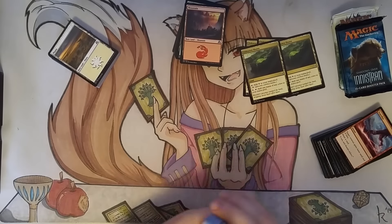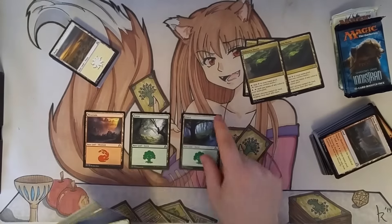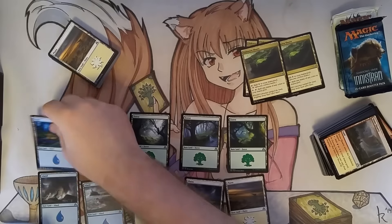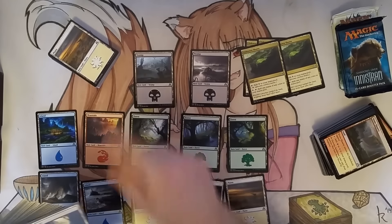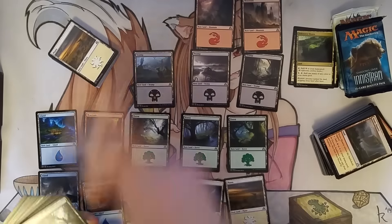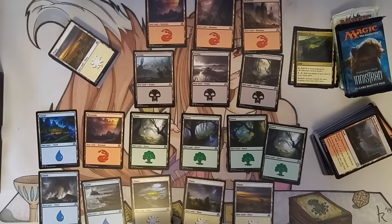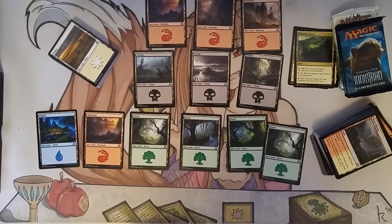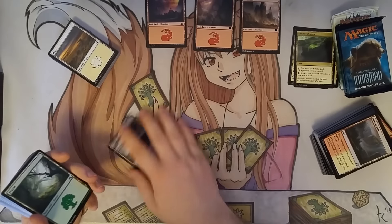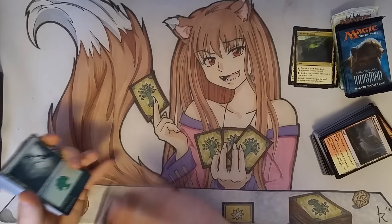Now for the other random aspect — the packs. But first, let's take a moment to appreciate how nice these lands look. Just like with the previous Innistrad, we have this absolutely beautiful landscape, and I think it turned out quite well. We've got all these sweet Innistrad lands. I think there's actually 20 of each, so there should be enough land in here to build 5 decks.